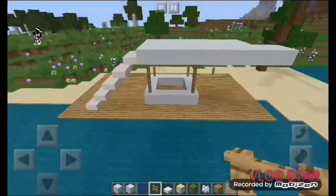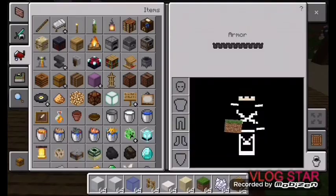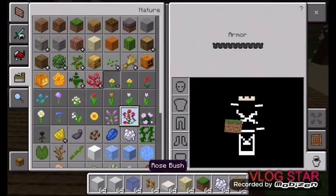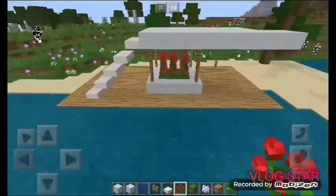So now we're going to place some grass blocks in the spaces right there. Then we're going to go back into our inventory and we're going to grab some roses. And we're going to place the roses on top of the grass blocks — so right there, you're going to have a little garden here.